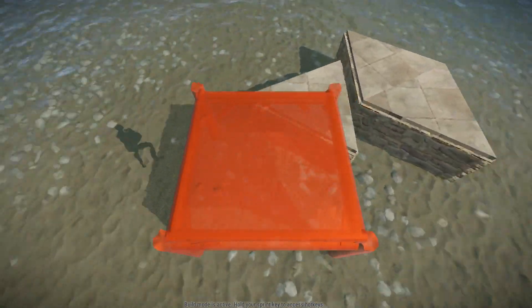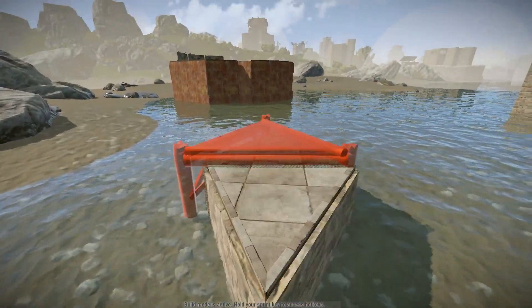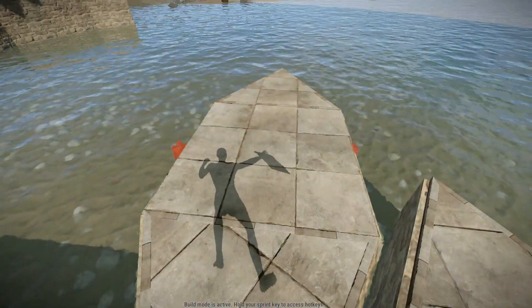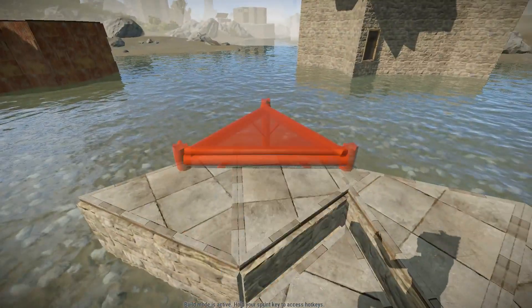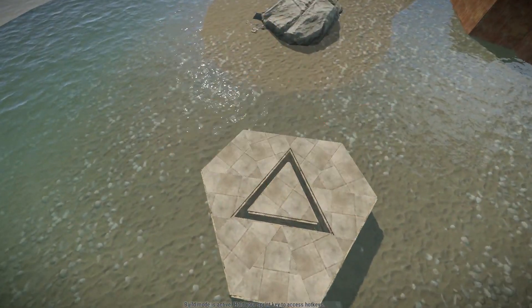The only issue with the third option is that since the triangle center foundation is so low, it will decay. You have to keep managing it every other day, so keep that in mind when building this cupboard. I don't recommend it - I recommend the triangle one, the first one.